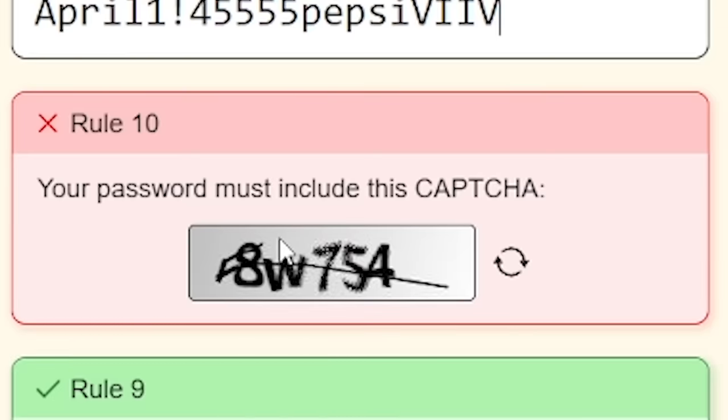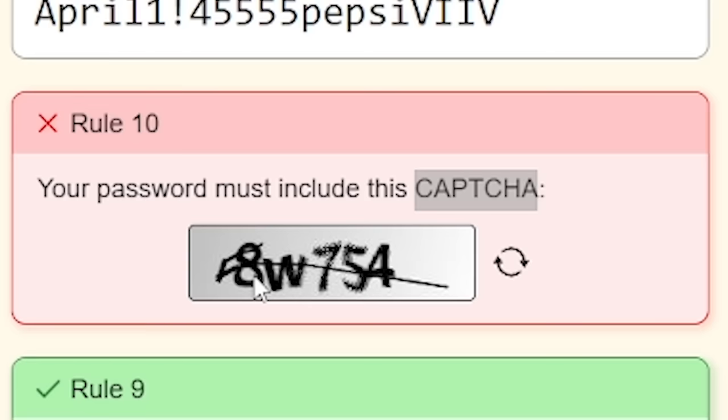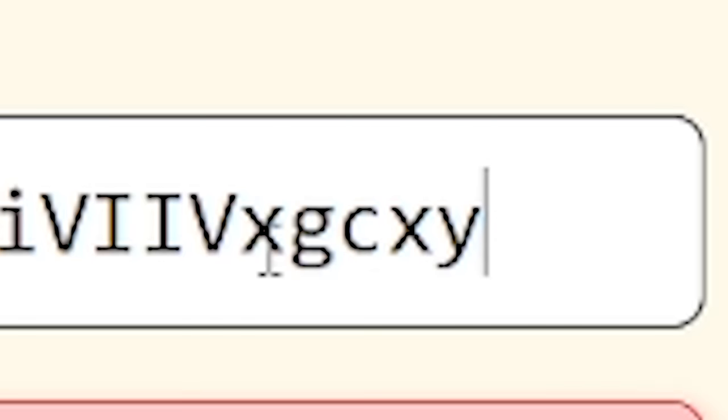Rule ten: your password must include... oh no, not a CAPTCHA. How do you actually pronounce that word? It is just CAPTCHA. That's got loads of numbers in there. I might just refresh and try to make this a bit easier on myself. There's one with no numbers - X, G, C, X, Y. That was so good.